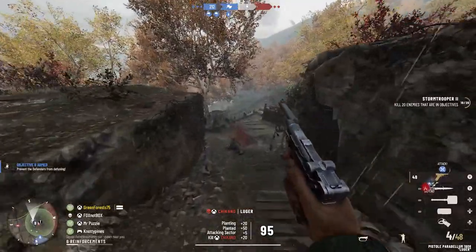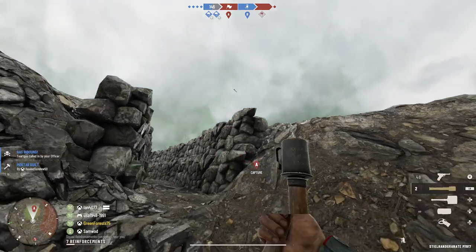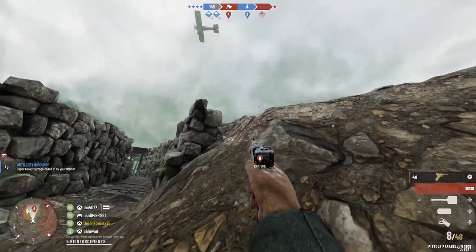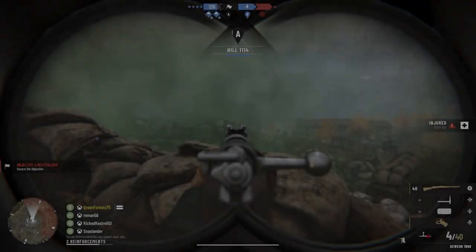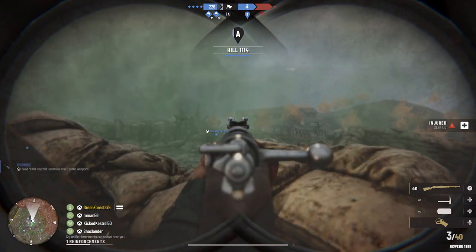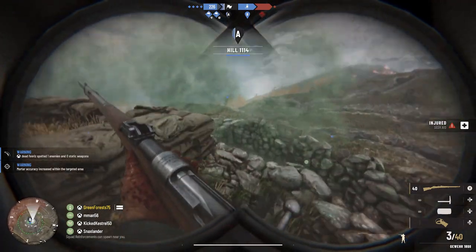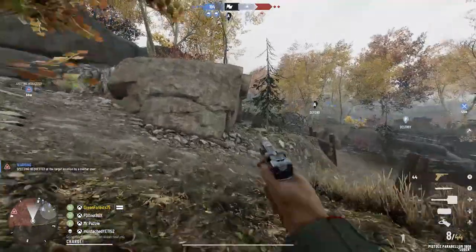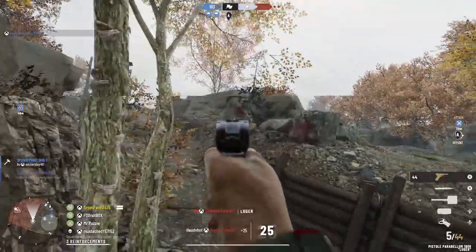Now let's talk about the German faction specifically, because there are lots of familiar but noticeably different assets among the German forces that I think have been significantly improved in Isonzo. Even though many of these are the same guns from Tannenberg and Verdun, they feel much different than they did in those games. All the bolt actions feel a lot more satisfying because of the animations, effects, and sounds. My personal favorite weapon is the Luger, which seems to have much more consistent damage than the other assault pistols, and the animation of the action kicking back is incredibly satisfying.